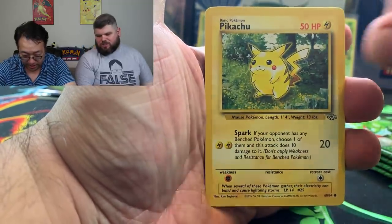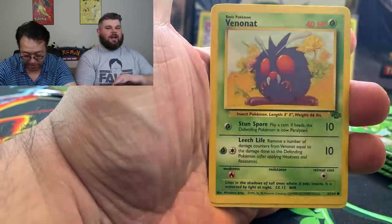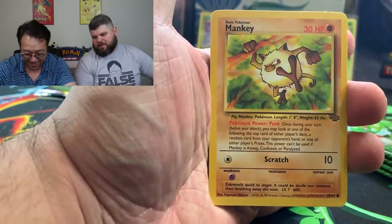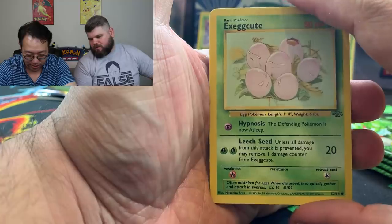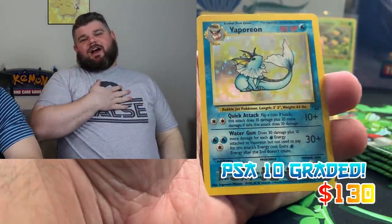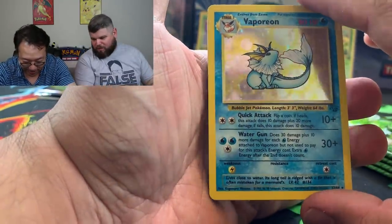Eevee — these are worth grading. Any Pikachu from the Wizards of the Coast set is always worth grading — any Pikachu, any Pikachu. Exeggcute... oh, I almost lost my heartbeat — I thought that was a no-symbol Vaporeon. That is a beautiful card.